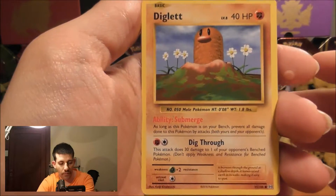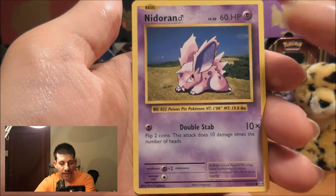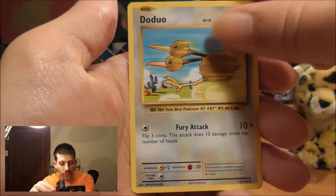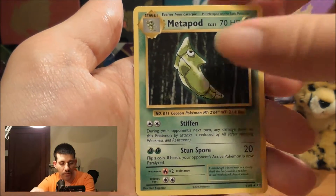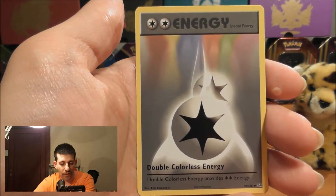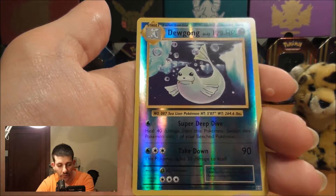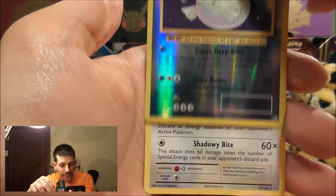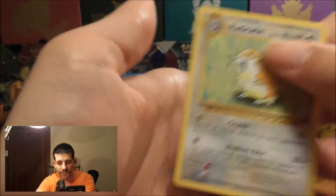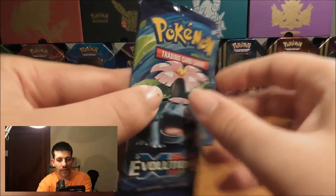Okay, we've got a Diglett, a Seel, a Nidoran Male, a Ponyta, a Doduo, a Metapod, Professor Oak's Hint, a Double Colorless Energy. Awesome, we've got a Dewgong Reverse Holo. Very nice. And the Rare is a Raticate. Cool. Not too bad for the first pack as we got a Rare. Let's go to the next pack.